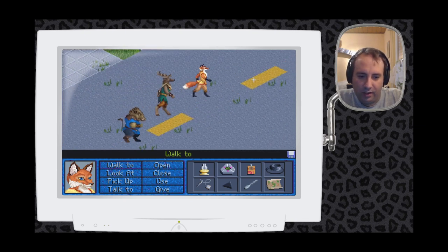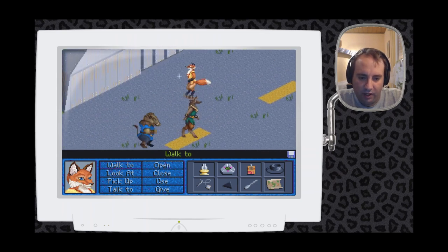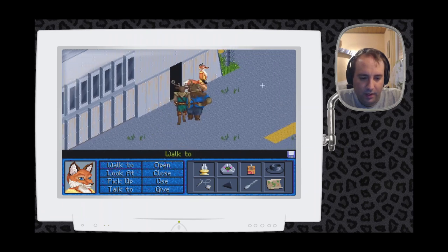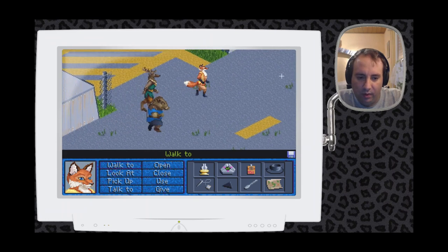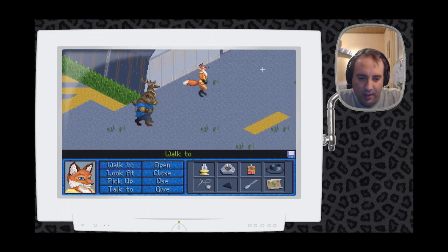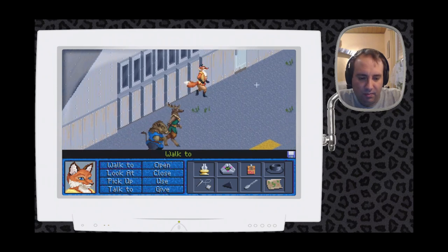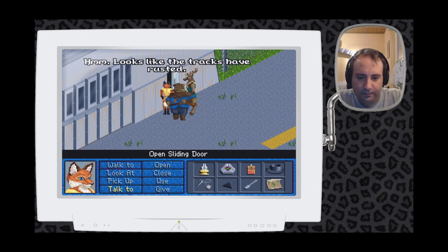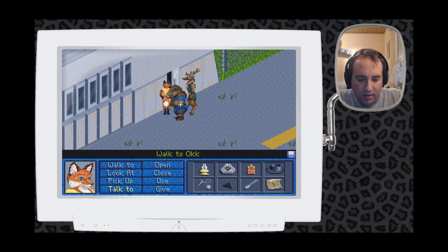Before I try going to that room, I actually have an idea. There was this one sliding door that didn't open all the way — it said the tracks were rusted. So I was thinking about using the oil. And it worked — it's open!